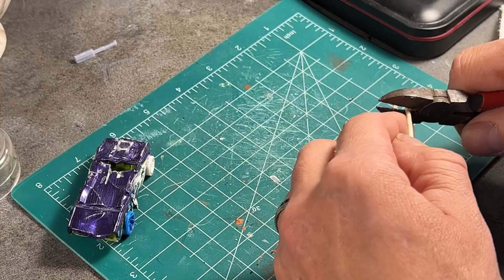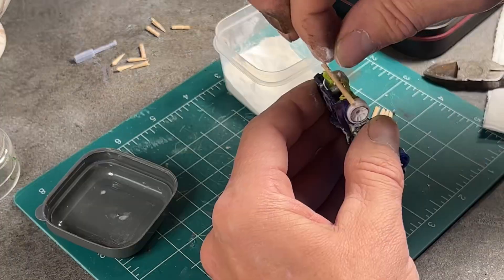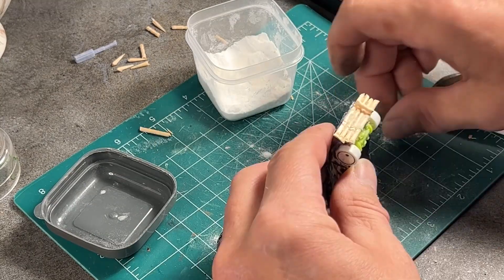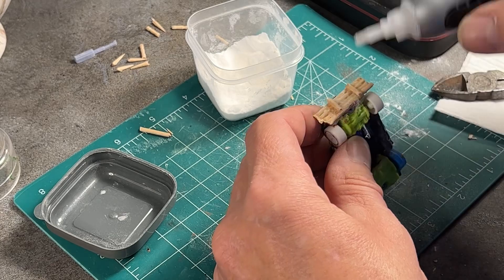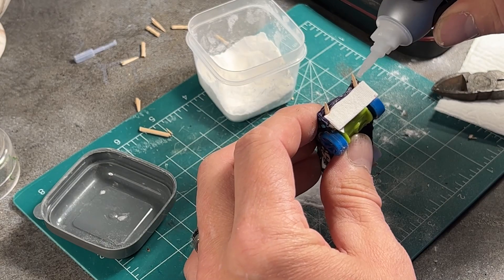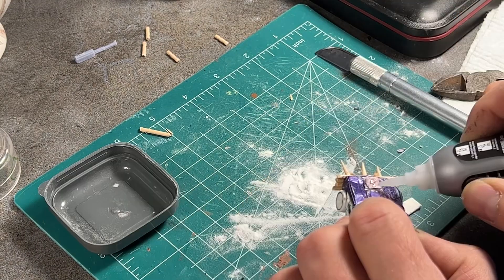Waiting for the base to dry, I began the conversion of the car, beginning with a huge reinforced bumper on the front and a plated rear bumper, as well as an armored hood scoop. And spikes — can't forget the spikes.